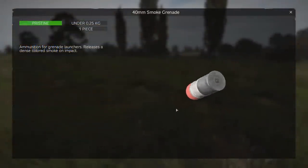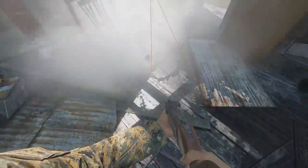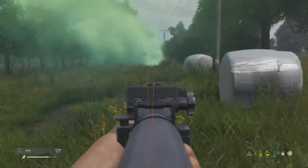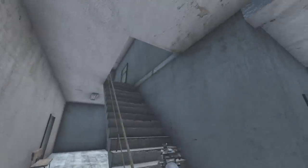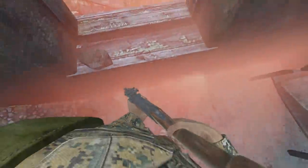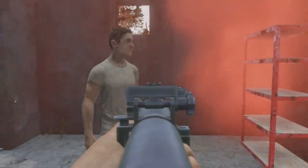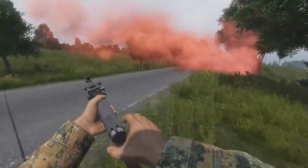Another ammo type changed this patch involves the smoke rounds for the increasingly available M79 grenade launcher, now capable of one-shotting a player up to 100 metres away, doing 110 health damage at point-blank range. The M79 has really bad accuracy, so don't try shooting past around 25 metres. Players will likely use these rounds against players and infected rather than for smoking areas, since the rounds bounce off almost everything and roll down the slightest decline — they're very unpredictable. Interestingly, bounced rounds no longer damage your own character, but can still damage other players.